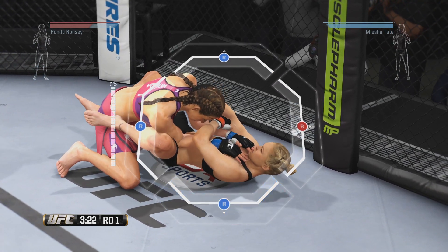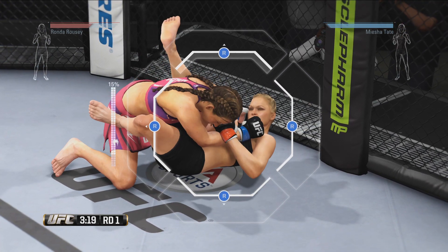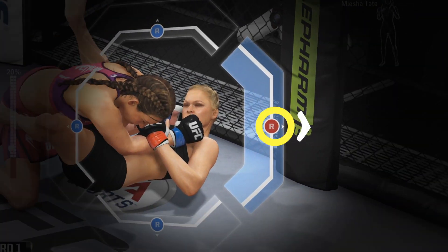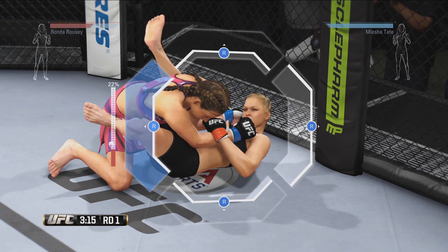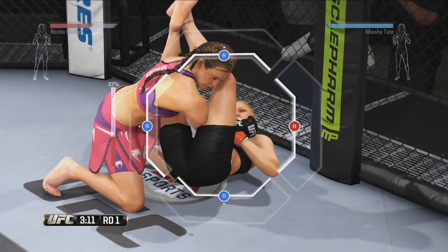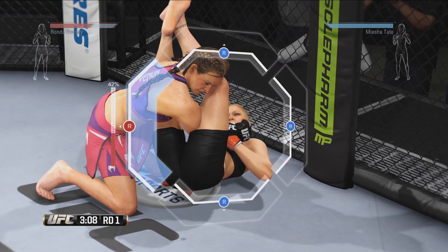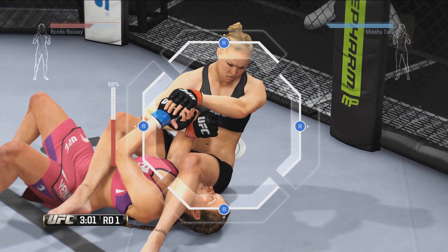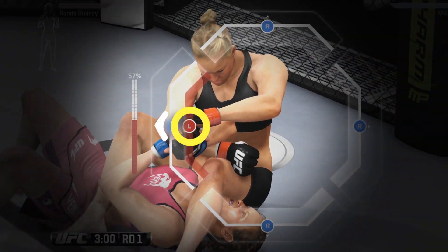As soon as Misha starts moving the right stick in any direction to escape, you'll notice that the icon turns red. That's telling Ronda to push her right stick that way to stop Misha's escape. As long as Ronda is pushing her right stick in a direction, Misha cannot escape that way. Ronda, on offense, is also watching for a red left stick icon to appear. When it does, she must flick the left stick in the correct direction to advance the submission.